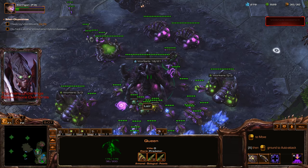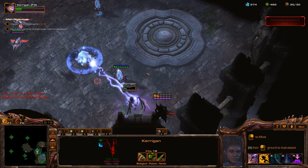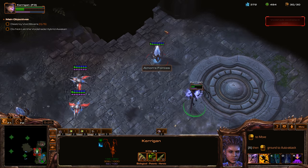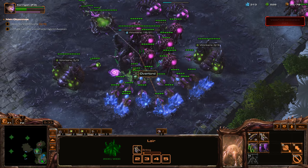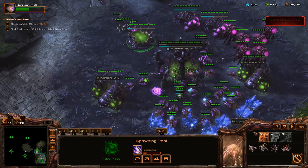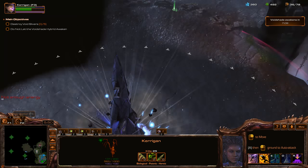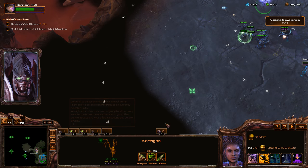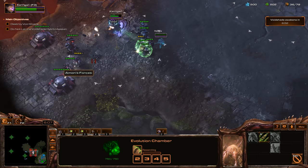We need some more Overlords — going to spend some of those minerals. We'll get Chain Reaction and Melee Attacks level one. It looks like my teammate is going to take out the first sliver, and we're just going to finish clearing out this area for the first bonus objective. We'll get Metabolic Boost, then Heart of the Carapace. Grooved Carapace level one.